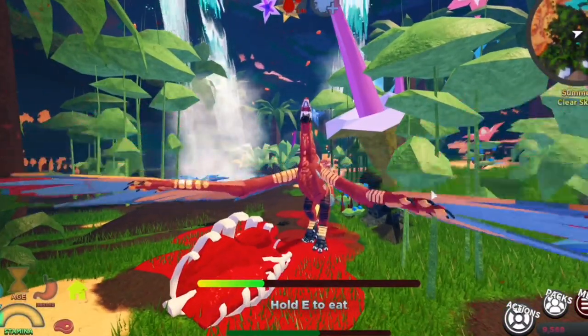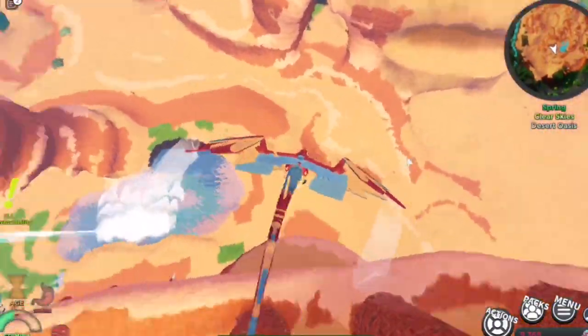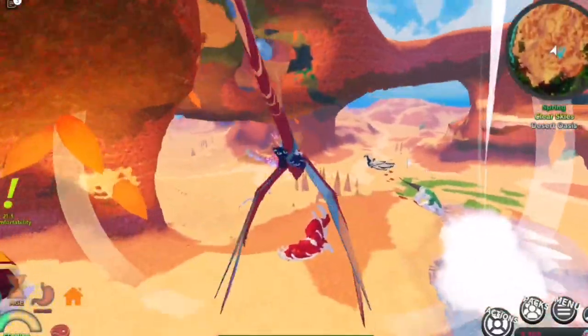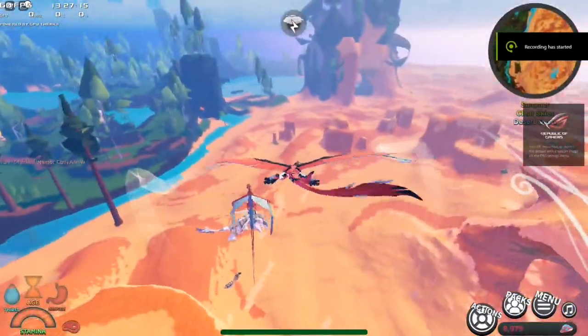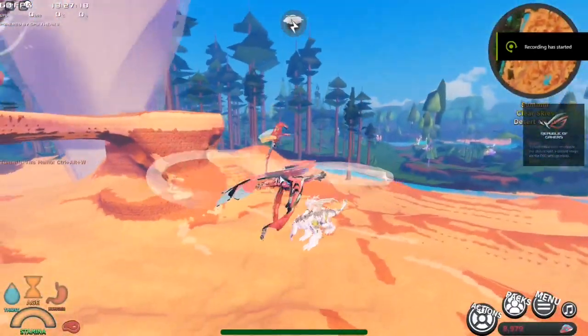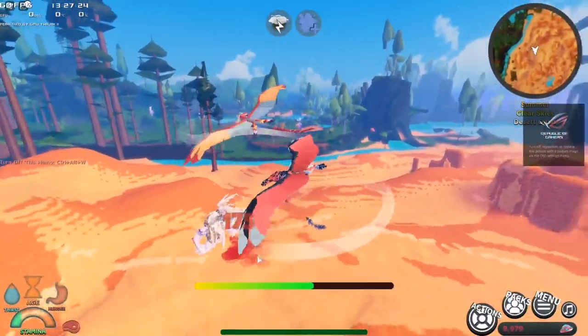The Jot is an excellent flyer. It has a healthy stamina pool and flight speed, allowing it to effectively travel long distances. It also allows the Jot to make a quick getaway if needed, and aerial combat is no problem. In short, this creature is very powerful, and when in the hands of an experienced player, the Jot can seemingly be an unstoppable force to be reckoned with.